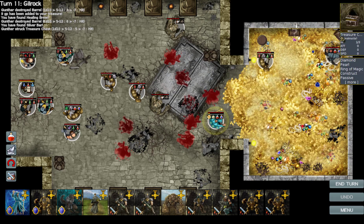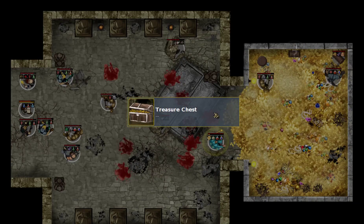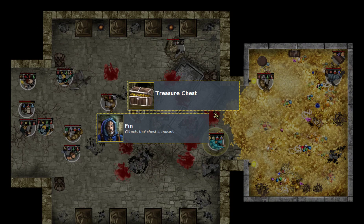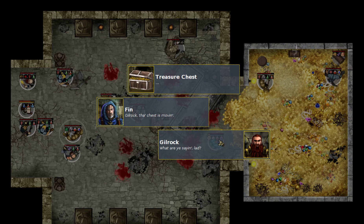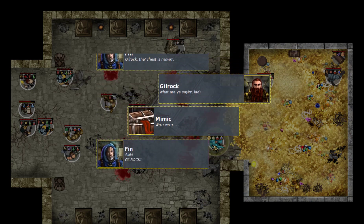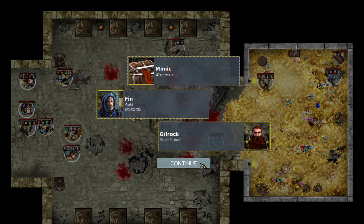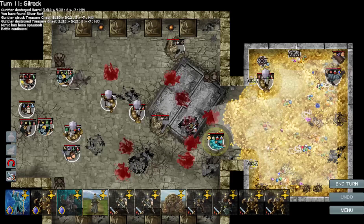Let's get it open. Oh dear, it's a mech! 'Gilrock, Gilrock, the chest is moving,' screams Finn. 'What are you saying, lad?' inquires Gilrock absentmindedly, as a massive red tongue licks out. 'Gilrock!' roars Finn in clear panic. 'Basset lads!' roars Gilrock. So it's a mech. That's not fun.